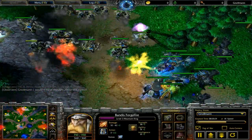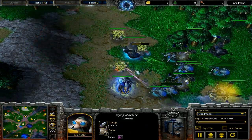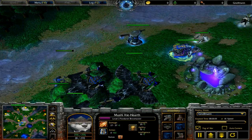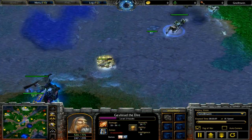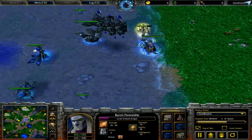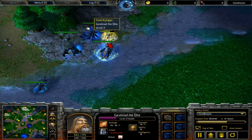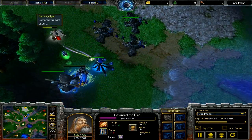Here we've got a fight going. I don't know that Xylagan did the right thing by backing off here. It's one of the advantages that you have as undead when you've gone for fiends. The other thing that you're going to do if you're going to keep trying to go for air is you have to start building fiends. That way, Web is going to help keep your stuff alive against the gyrocopters.